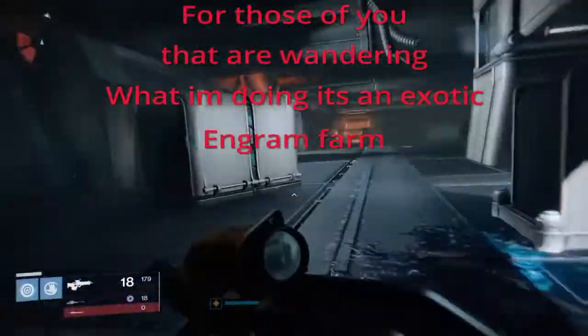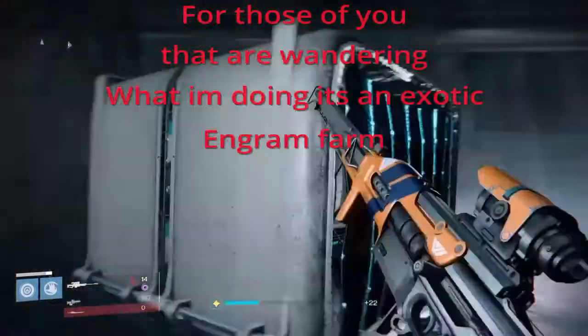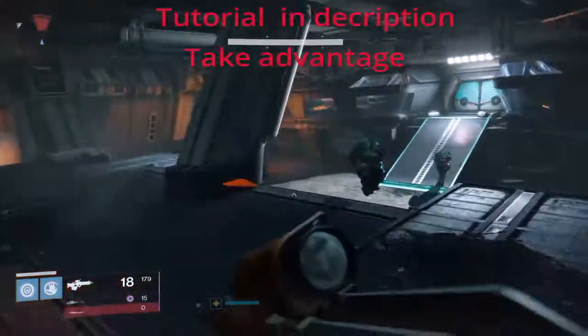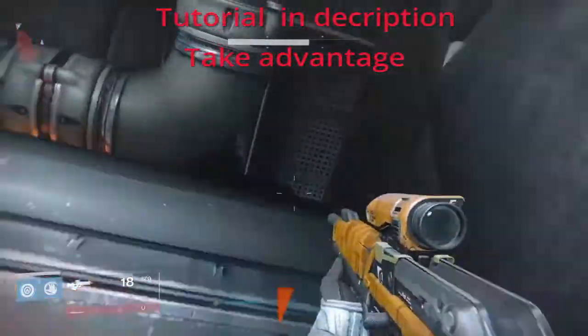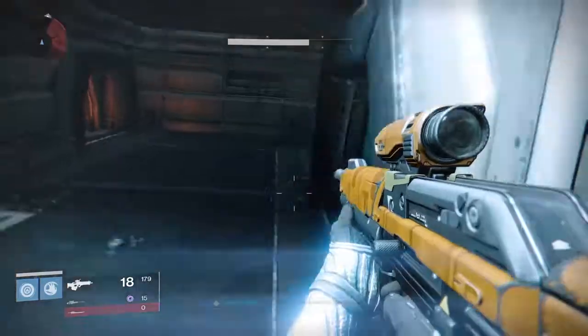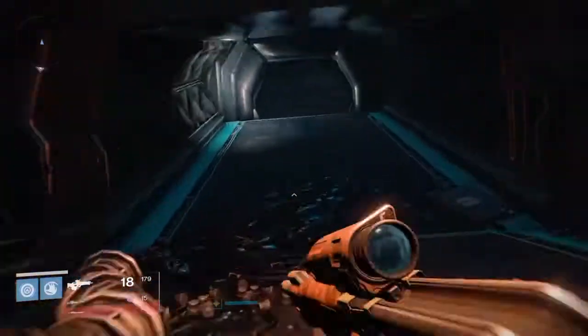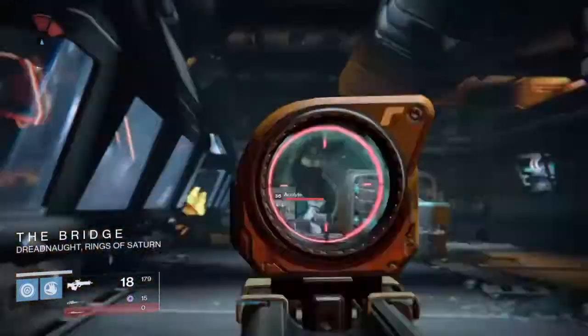Hey, what's going on guys, Hayden here. In today's video I'm going to be showing you the exotic engram farm on patrol on Dreadnought. All you have to do is when you get to this spot that I am at right now, you have to jump over this fence, because on one of the missions you can just go through, but on the patrol it's a glitch. So you go over the fence slash wall.